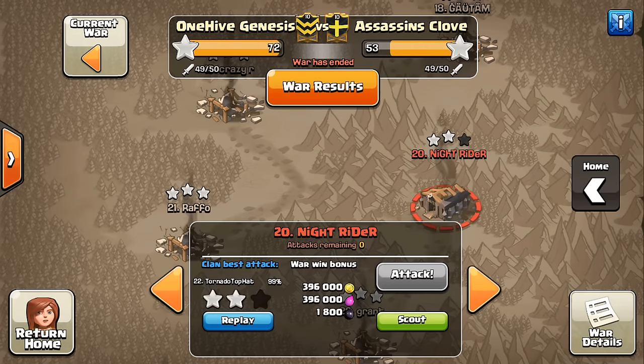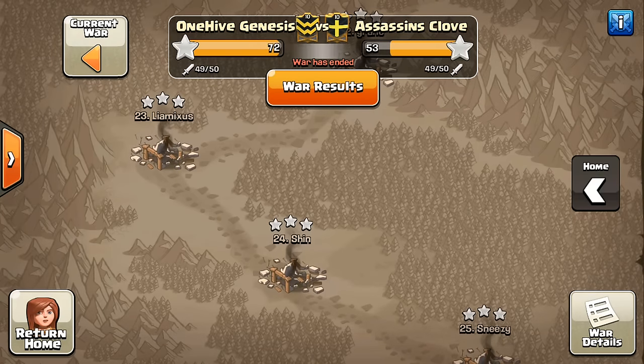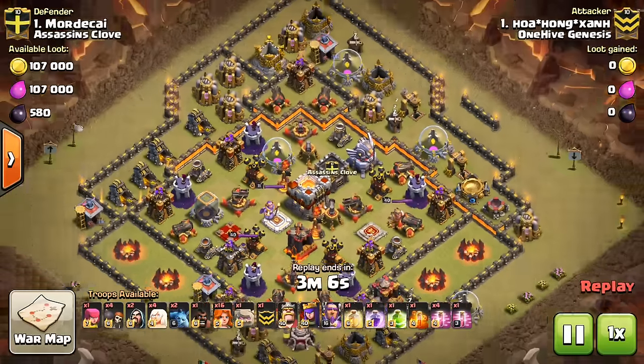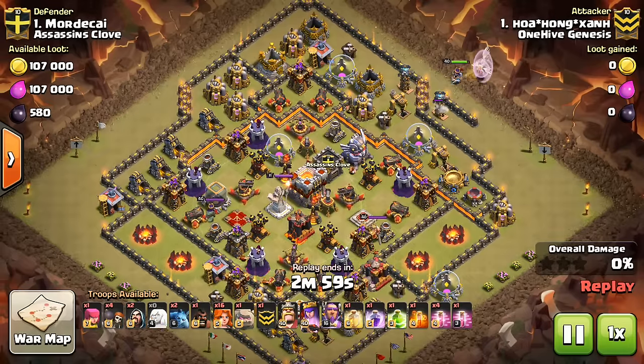We did have a 99% on number 20 — it happens — and a lot of close attacks. Almost got the 3-star there. But anyway, that's the war. We're going to take a look at a few attacks from it, and have some Town Hall 11, Town Hall 10, and Town Hall 9 action. Don't have any Town Hall 8s unfortunately, but as always, when we do have them for ranged wars and stuff, I will show them. But that's just kind of the situation we're in right now.